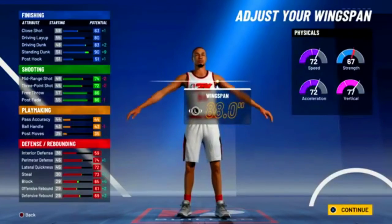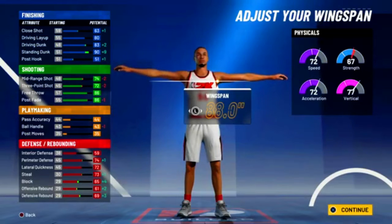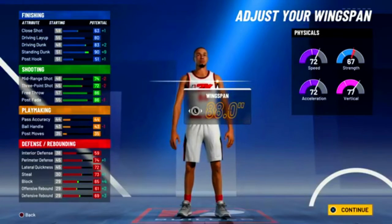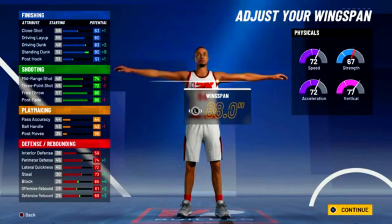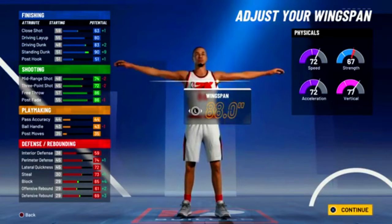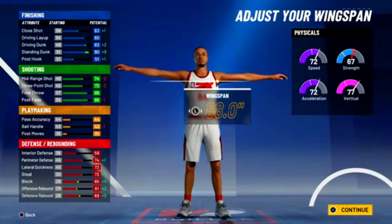The reason why I say this build is best at 99 is because at 99 you're gonna get a plus 4 boost, so that's gonna be a 76 three-point rating. And if your point guard hopefully has playmaking badges, you can pull a general on them and you're gonna get that plus 4, so you're gonna have a solid 83 three-point rating. You should be able to shoot with that.